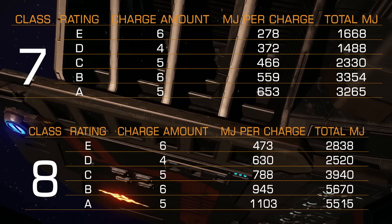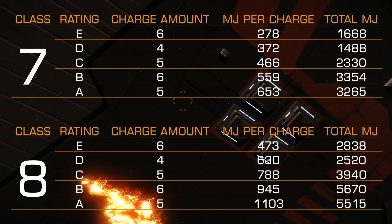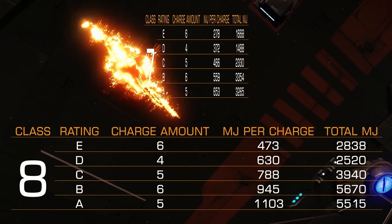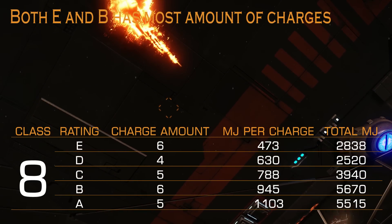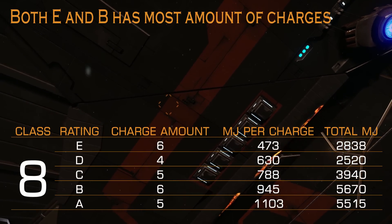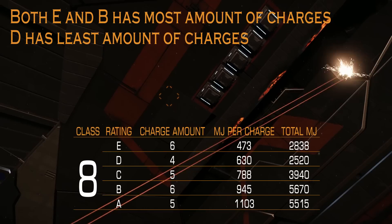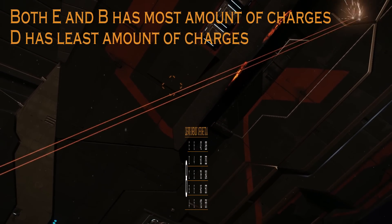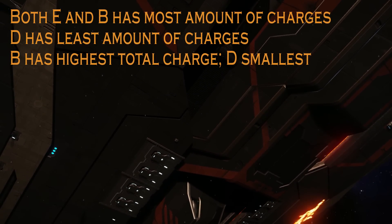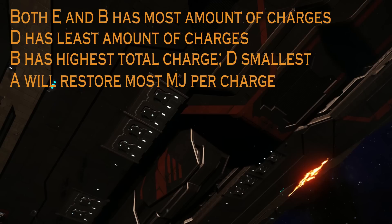There are similarities for every single shield cell bank class. For example, rating E for each class holds the same amount of charges as rating B, while rating D has the least amount of charges. Basically, that means for every single shield cell bank class, rating D will hold the least amount of total charge and rating B the most. So if you want to restore more MJ of your shields, rating B is the best.